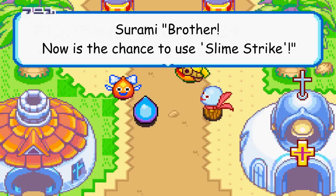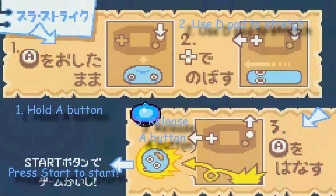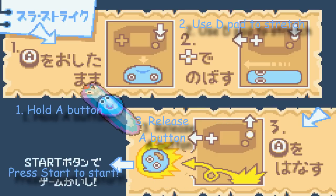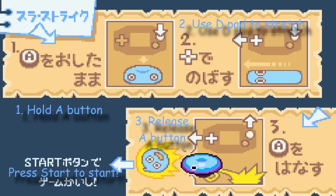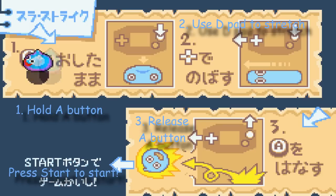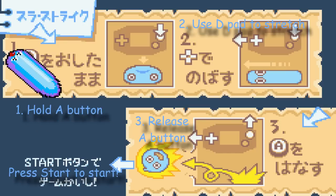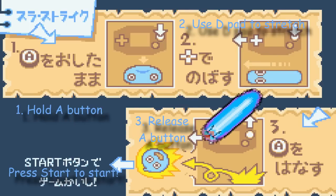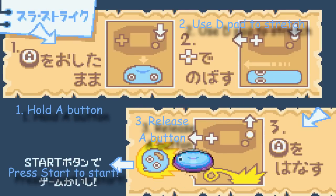Okay brother, now is the chance to use slime strike. So now you can do the tutorial things here. To do the slime strike, you hold the A button and choose which way you want to go by pressing the D-pad, then release the A button to do the slime strike. Also, if you hold the A button and D-pad long enough, you can do the super slime strike. Hold the A button, use the D-pad to stretch, choose which way you want to go, and wait until your body is going to crash - then release the A button to do the super slime strike. To escape this tutorial you're going to need to press the start button.